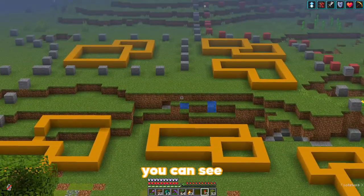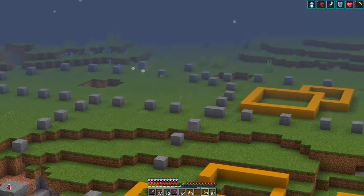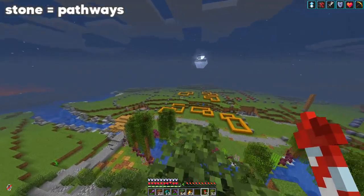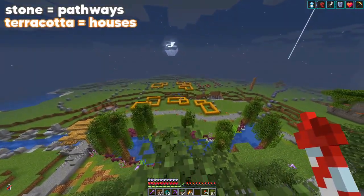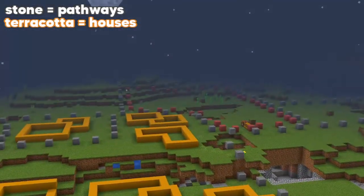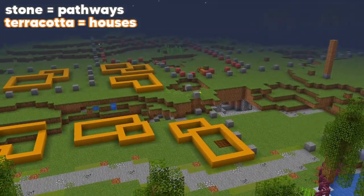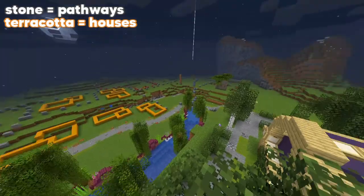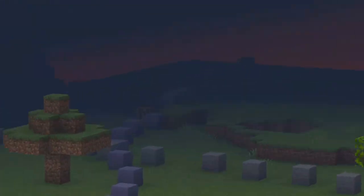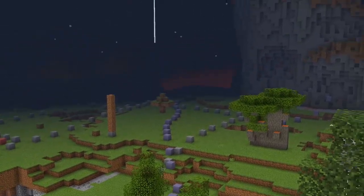Eli has been doing stuff — you can see all the terracotta and stone around. The stone are the pathways and the terracotta is like the main townhouses. I'm going to go into F1 mode for this. The terracotta are houses — the red terracotta is going to be a big one over there but the other ones are small. There's going to be a lot more. The blue terracotta over there is the river, which kind of splits off somewhere.